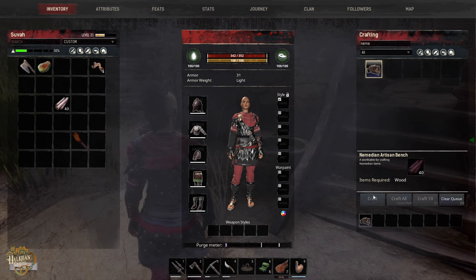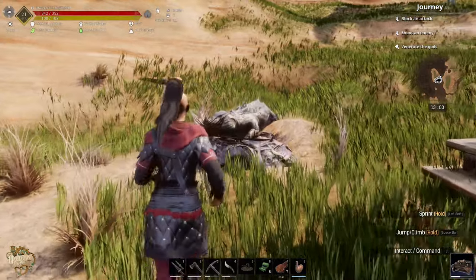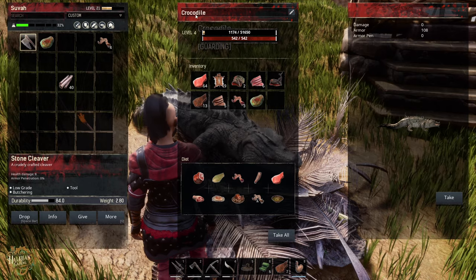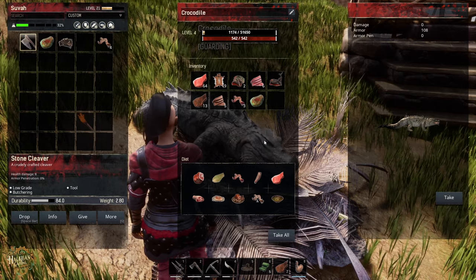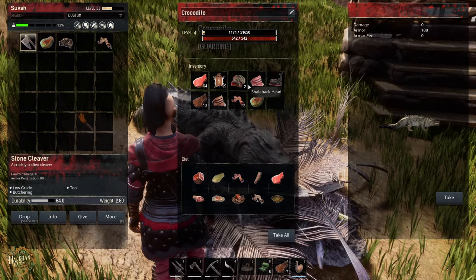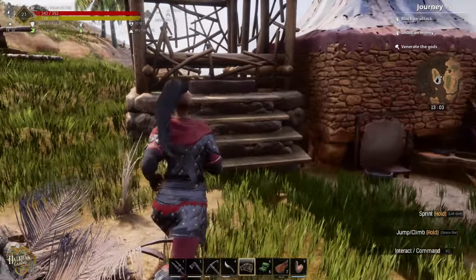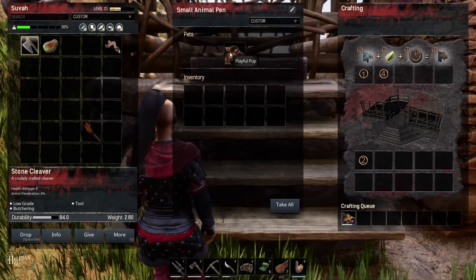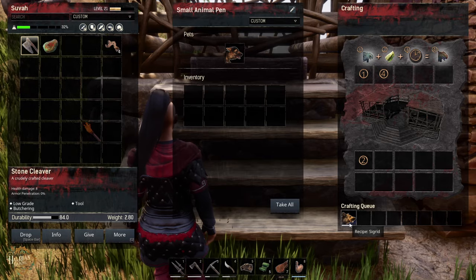I wanted to show you our crocodile - there he is. He does not yet have a name. I've gotten him four levels and started throwing on extra stuff I've been collecting. These heads are not going to spoil, but we have those just in case. We also have our dog in here - it's the playful pup, almost done. The name of the dog when it's done is going to be Sigrid.